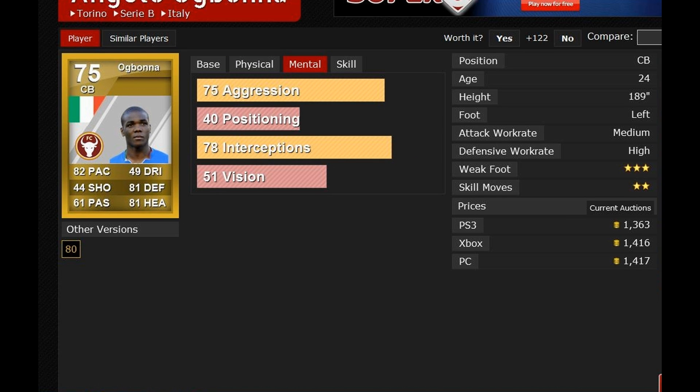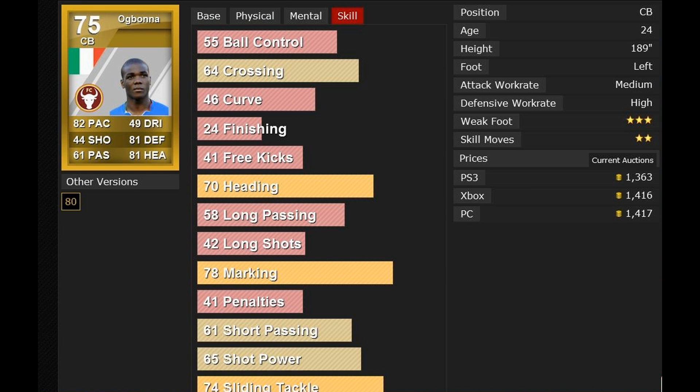His best mental stats are 75 aggression and 76 interceptions. His best skill stats are 78 marking, 78 sliding tackles, and 76 standing tackles, which are all pretty average for a defender, but he's got the physical stats to back these up.